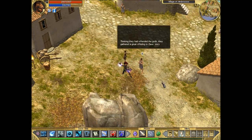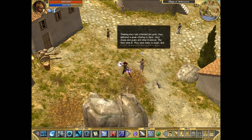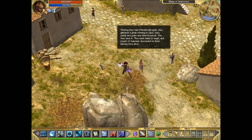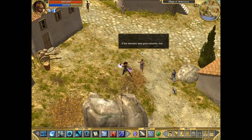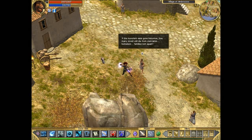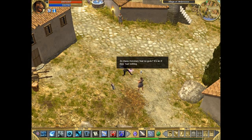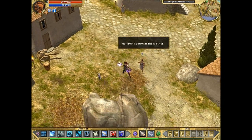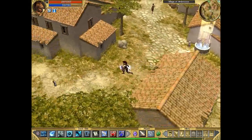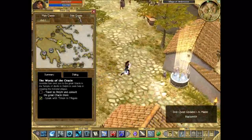Talking to an NPC who mentions they gathered a great offering to Zeus, but a pack of maenads descended on them, leaving none alive. Even if the monsters were gone tomorrow, many would still die from starvation. This person also gives you a sidequest about the master blacksmith. And there's another sidequest giver nearby — a traveler who was on the way from Delphi with some goods to trade.